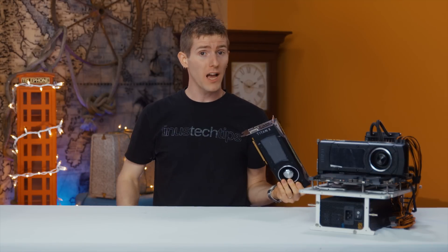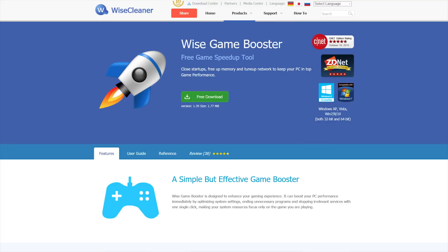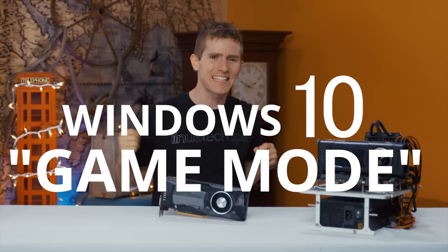Adding more graphics power to your system is expensive, so it shouldn't come as a surprise that there is no shortage of software solutions out there that promise to enhance your gaming experience without an investment in more hardware. There have been a lot of flavors of software secret sauce over the years, from nonsense like basic programs that just close the stuff you have open in the background, to more credible solutions like driver updates, new APIs like DirectX 12 and Vulkan, and now Windows 10 Game Mode.